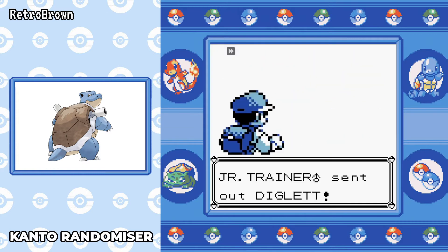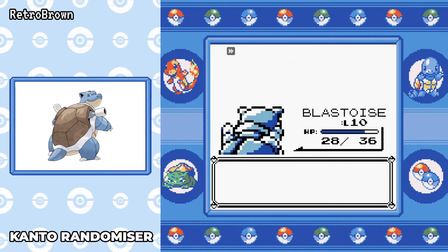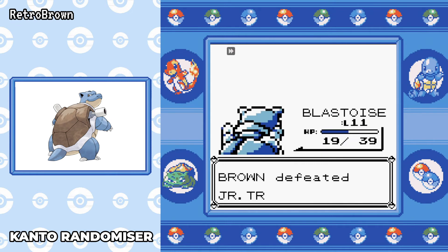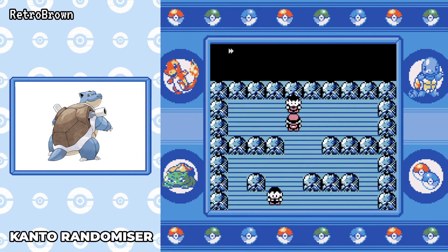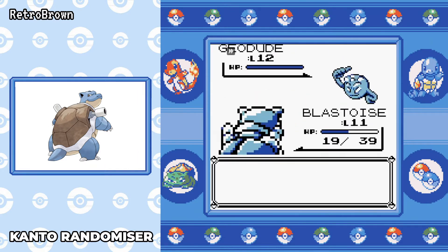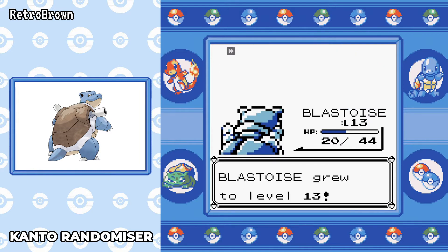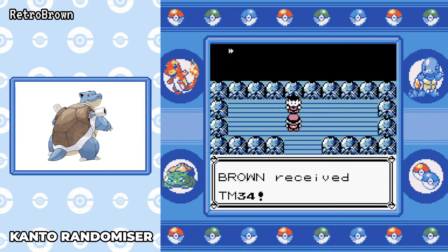The first battle was easy and we head straight over to Pewter. I'm going to show you the full gym battles as much as I can. Brock's gym just gets completely decimated. I'm only level 10 at this point — I've battled a few of the trainers in Viridian Forest and I'm already level 11 going into Brock. I'm not even going to heal, just going straight for it. We start off with Water Gun, and the Onix outspeeds with Tackle but one Water Gun takes it down. Brock is pretty much sorted — very quick through the first gym.